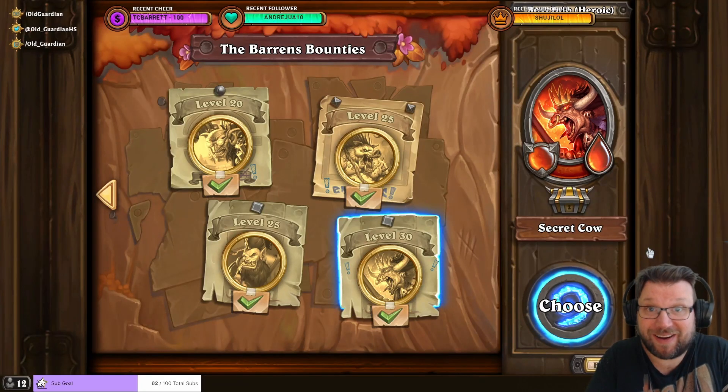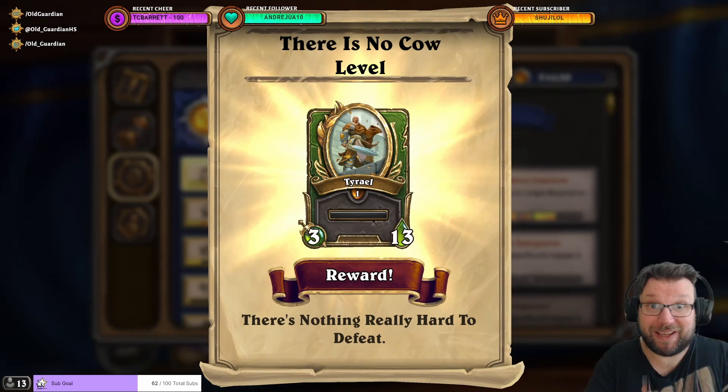Hello everyone, it's Old Guardian here. In celebration of the Diablo Immortal PC launch, Blizzard also added something to Hearthstone Mercenaries. In the Barrens, you can now find the Secret Cow Level. And if you defeat Secret Cow on Heroic, you will unlock a Golden Portrait for Tyrael. Pretty good deal.